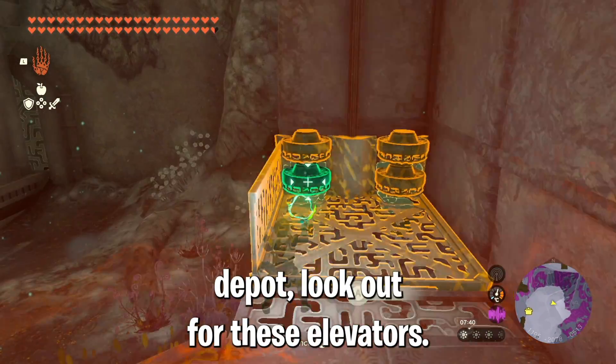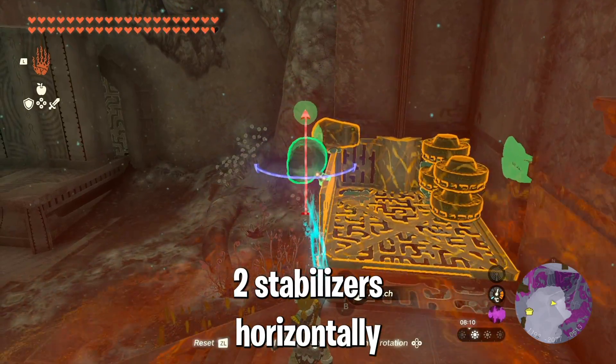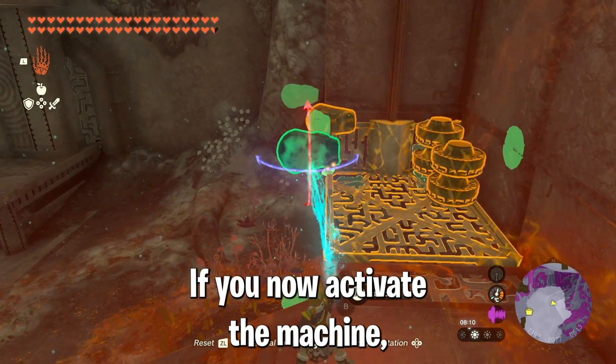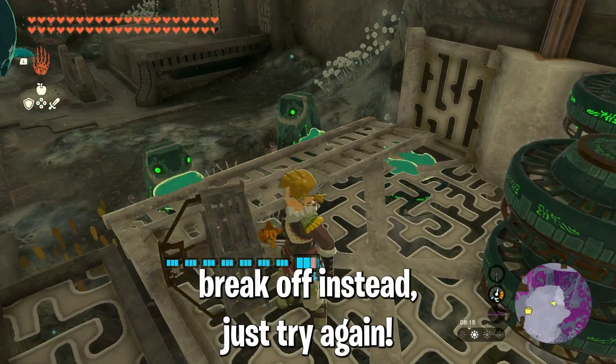Once you are in the right lag depot, look out for the elevators. Then remove the fans that are closest to the open railing and attach two stabilizers horizontally on top of it. If you now activate the machine, the stabilizers will bend the railing until it breaks off. If it doesn't work and the stabilizers break off instead, just try again.